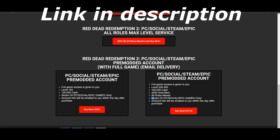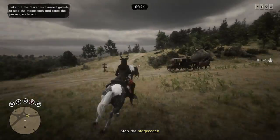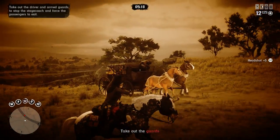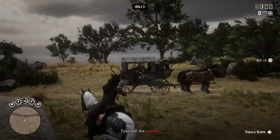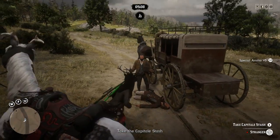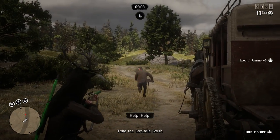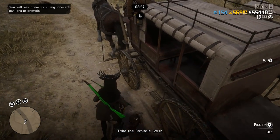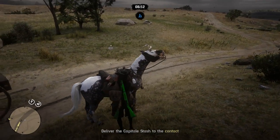Hey guys, I'm coming at you with a solo money and XP method in Red Dead Online for this week. Until next Tuesday you'll be getting double money on some of the crime missions — the Blood Money contract missions from Sean, Anthony, Joe, or the other contacts. Their symbols look like a stranger mission symbol but with a money bag or a skull with a money sign.